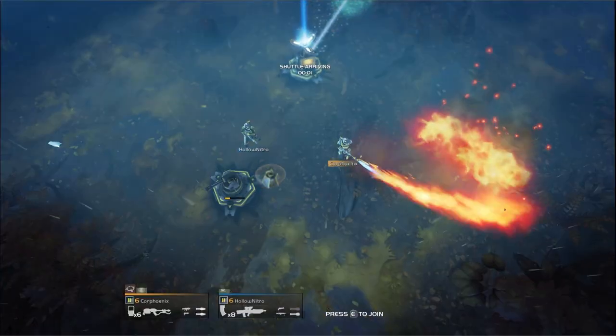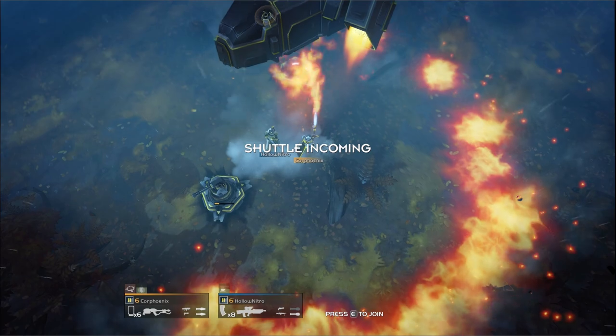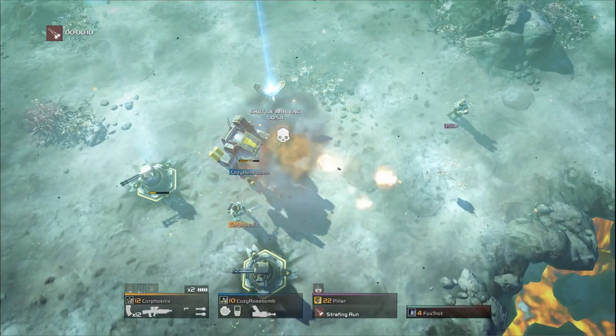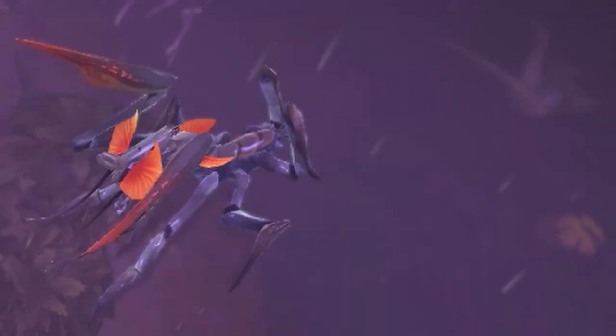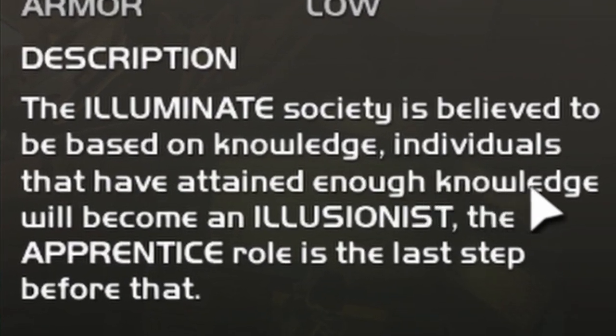Helldivers is a co-op top-down shooter where friendly fire is less of a no-go and more of a suggestion for a little bit of extra fun. You can't kill me, you can't read. Shooting hordes upon hordes of cyborgs that seem more like Soviets, bugs from literally Starship Troopers, and people that read too many goddamn books.